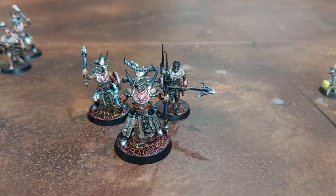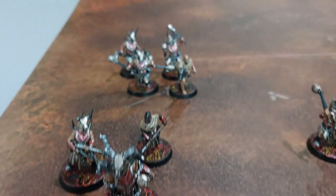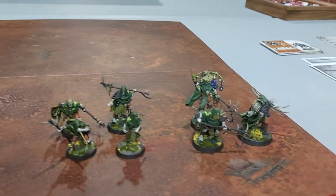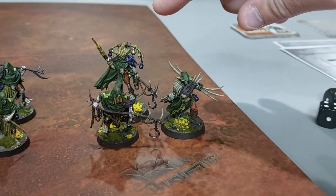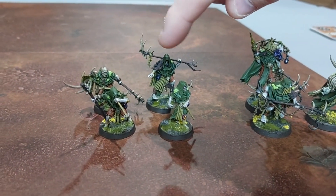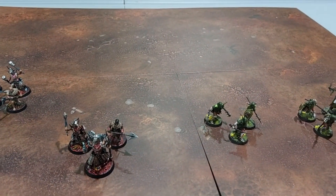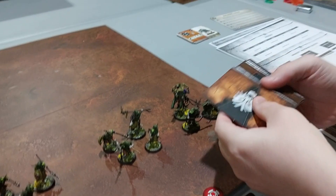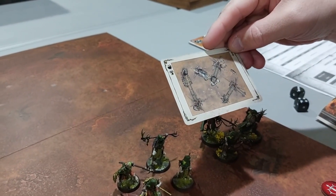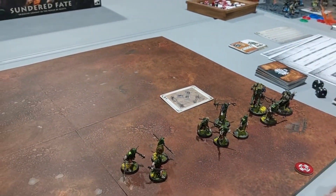We split up teams into hammer, shield, and dagger. This group is the dagger, these are the shield, and these four at the back are the hammer. My Witherlord is in my dagger, and your leader is in your dagger too. Then we pick the battle plan cards — we're going to pick the terrain now.